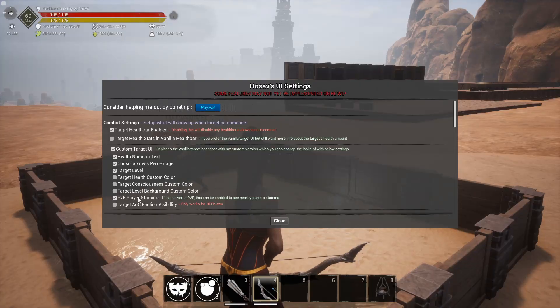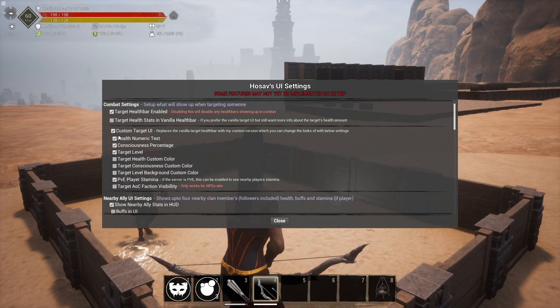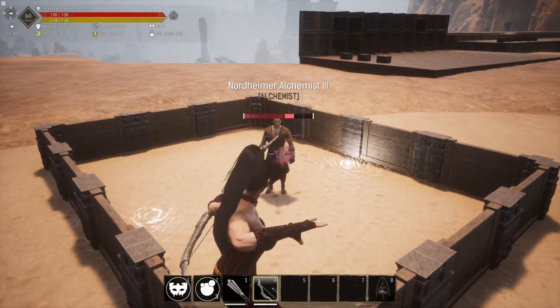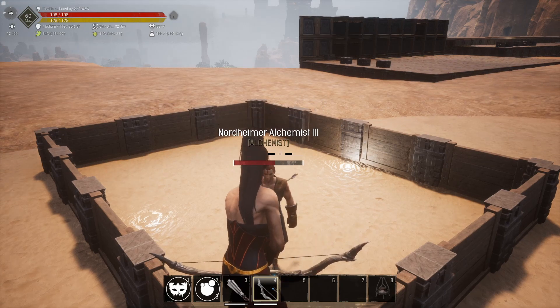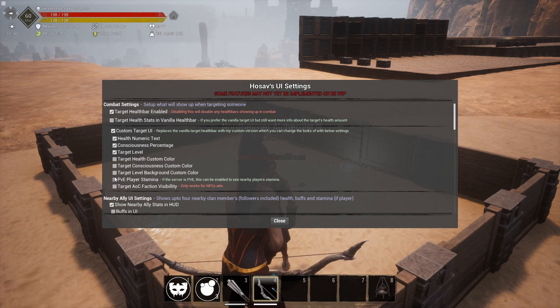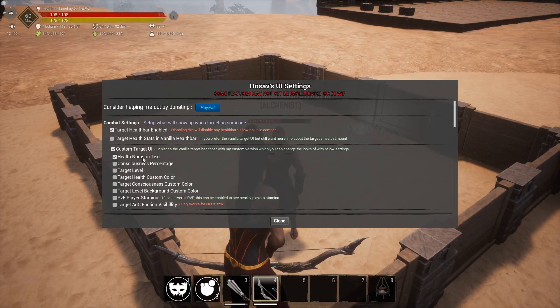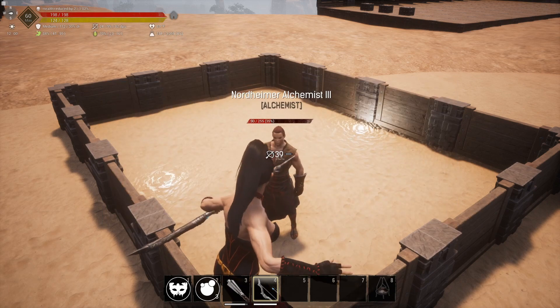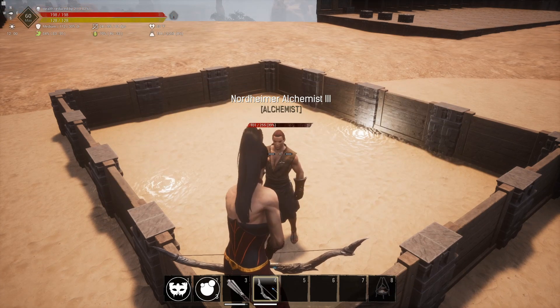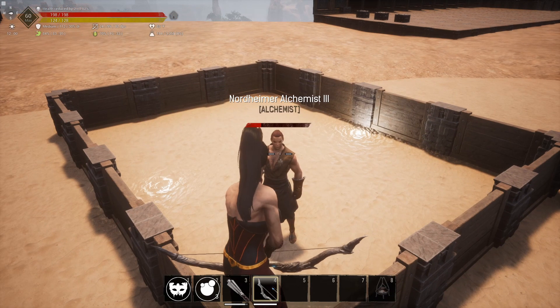Going back into settings, we have a ton of things to customize on this health bar itself. Under 'custom target UI' you can disable it to have nothing — that's boring. We want cool custom stats. We can toggle 'health numeric text,' which shows the numbers and percentage in the health bar. If we tick that off and shoot the guy, you can see it no longer shows you the numbers.